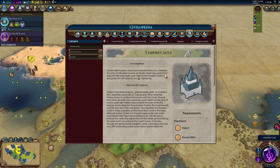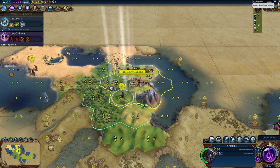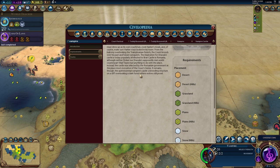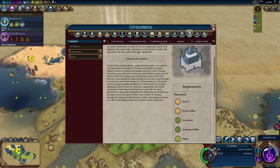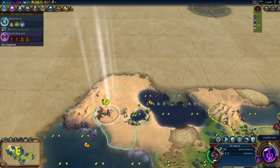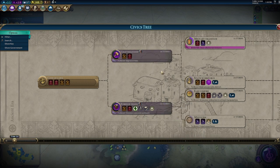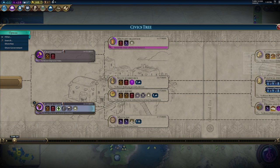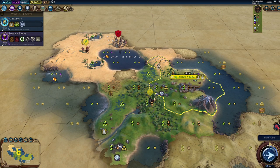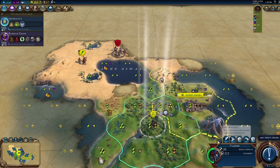How do I actually build the Vampire Castle? It says it can be built by a Vampire, but I can't figure out why I can't do it yet. Looking at the governor menu: the Ritual promotion — unlocked in the Medieval Era — grants a Vampire in your capital and allows your vampires to construct Vampire Castles. So I can't do it until the Medieval Era — that actually makes sense.